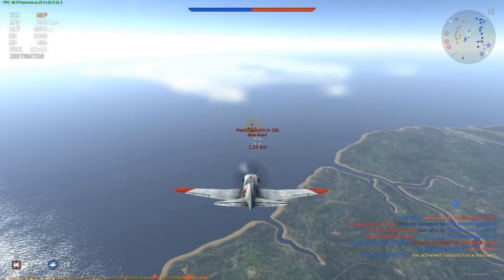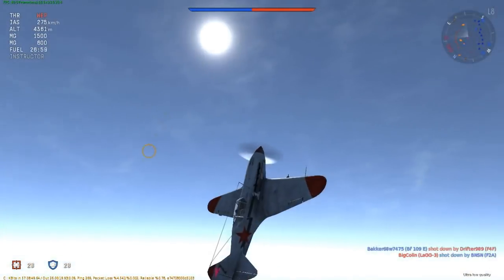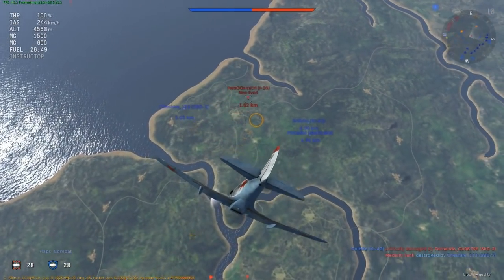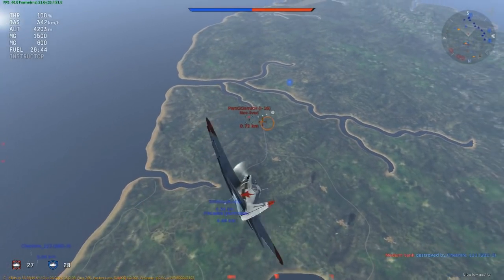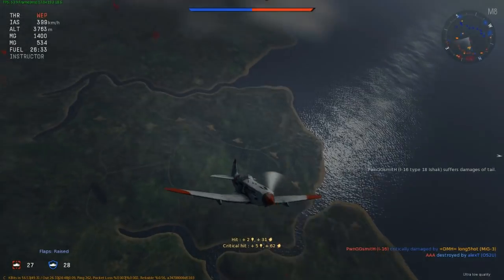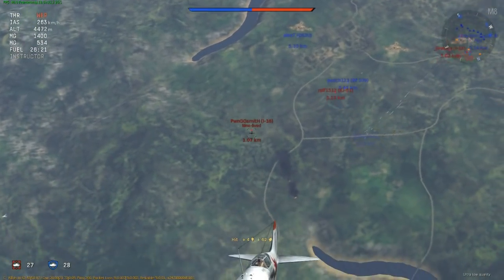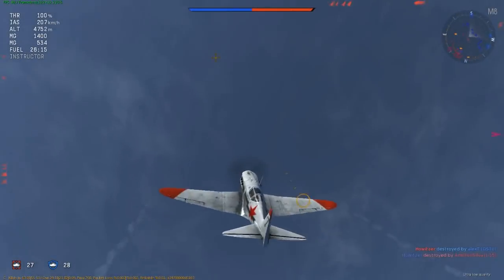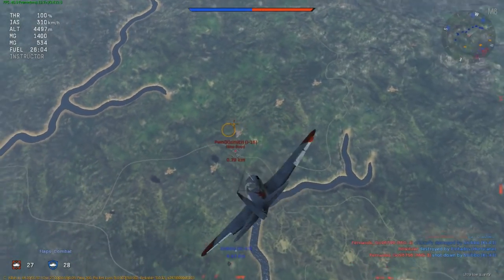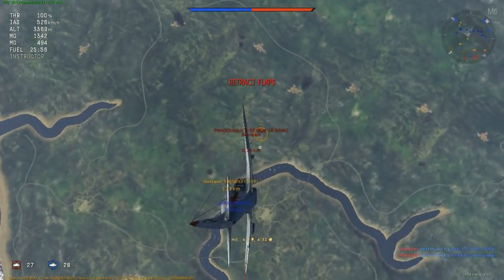This time flying the MiG-3 15BK against another I-16. On this occasion I give the opponent too much respect, and as a result he's able to recover from his stall before I can bring my guns to bear, letting him duck away from my attack. So I climb again, this time attempting a normal rope-a-dope, hoping to drag him up behind me and stall him out. But I have a bit too much distance on him and am unable to capitalize when he does stall, having to be content with just chasing him down off altitude. It really does take practice to get the feel for when it's safe to turn and attack, and when you need to keep on climbing.